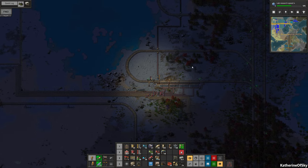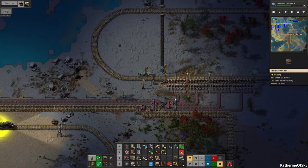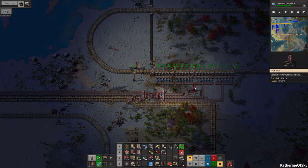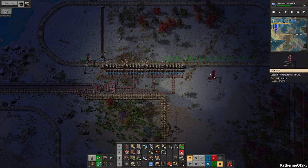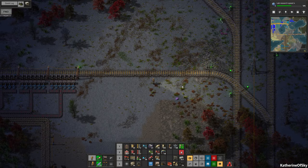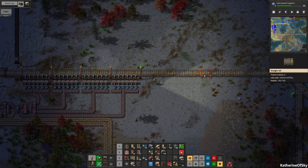What I should have done with this is turn the train the other direction. The reason for that is because we would like to have a parking space here, and maybe I should do that right now. The problem with this situation is that we're going to have to move some of this stuff.